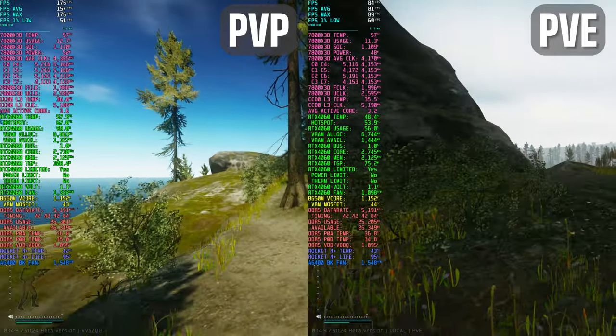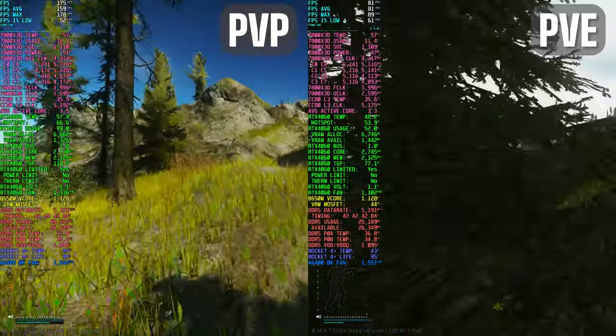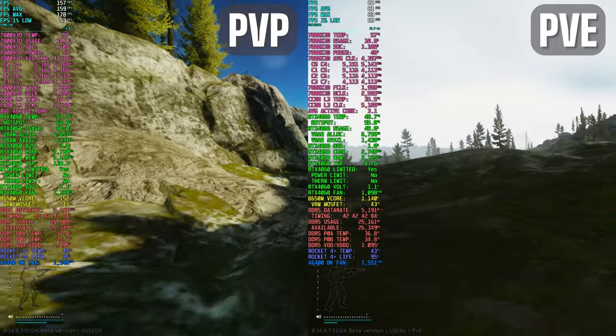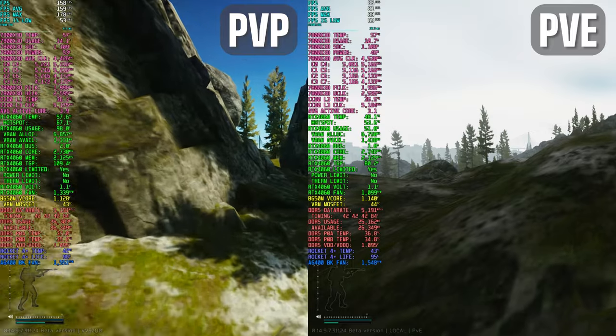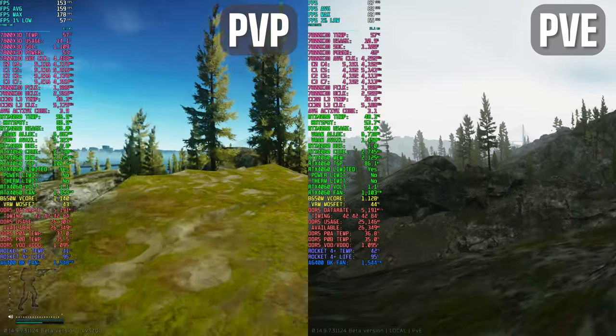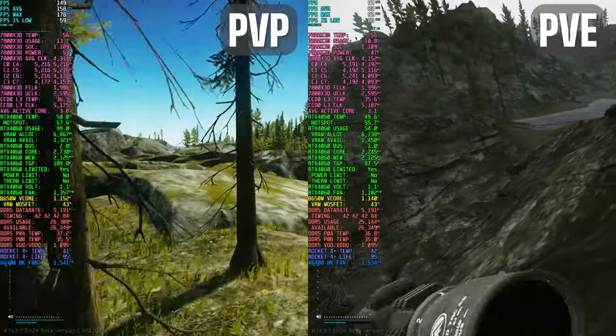I hope this quick demonstration was helpful for anyone wondering about the performance loss in PvE mode. The TLDR is that the difference is significant. I'm not sure what's worse — the current performance or the long matching times we had before. Let me know in the comments: would you rather go back to long matching times with better performance, or stick with instant matching and this poor performance we have now?